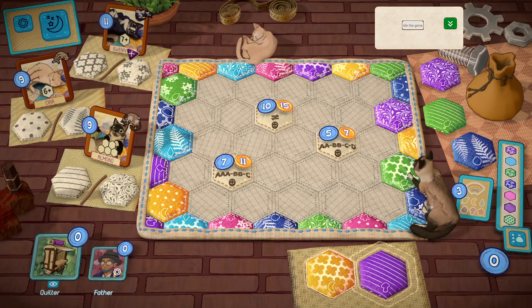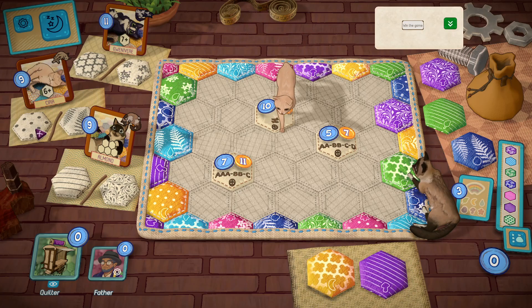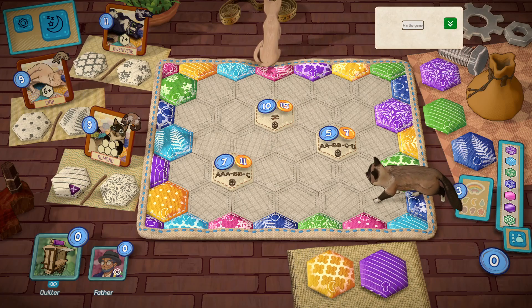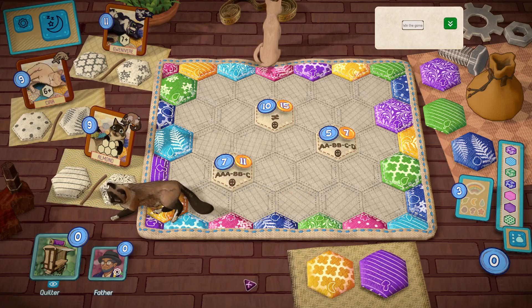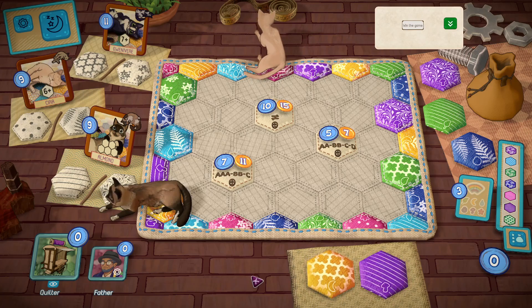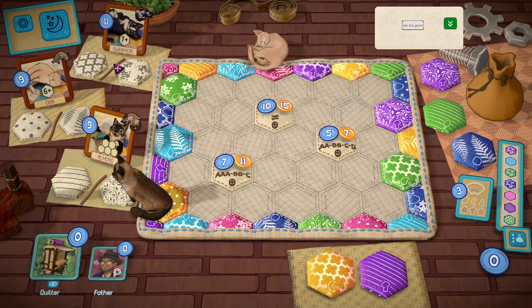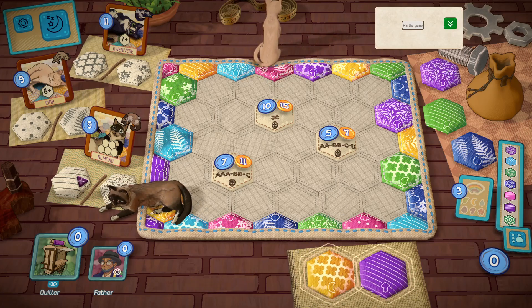We've got a cat who needs 7 or more of either of these ones connected to each other, 6 or more of polka dots or ferns, or 5 of the stripes in this specific kind of formation. These are all pretty challenging.